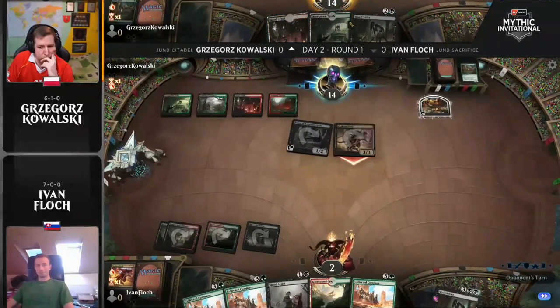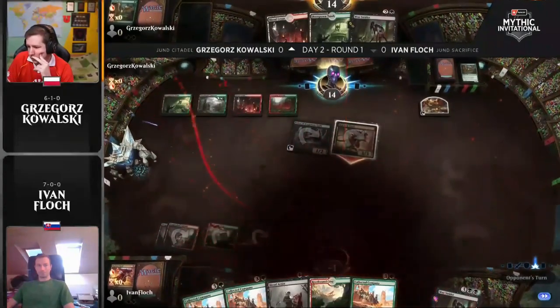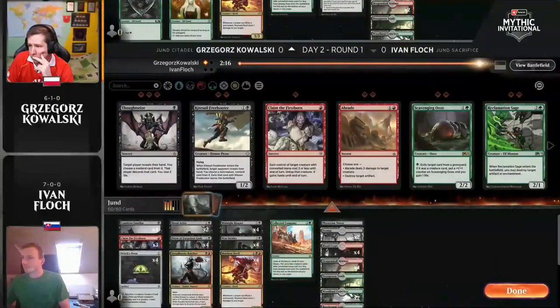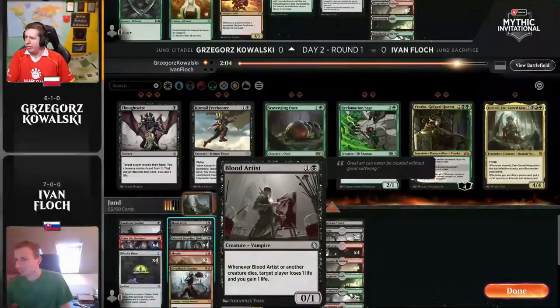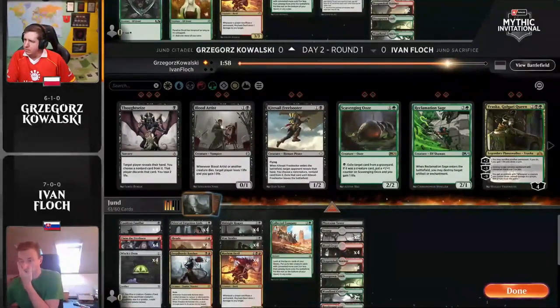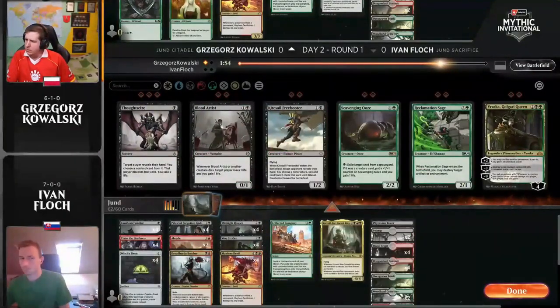Just a lightning start from Kowalski there. And Yvonne Floch had an insanely powerful hand — you really got to make sure you just don't die on the draw, and his hand just didn't really do that. Starting at turn three or starting with a Blood Artist on turn two usually isn't enough. Kowalski had the better start: had the Goose, had the sacrifice triggers off of that and the food, had the Priest, which is just so incredibly powerful. We're going to see some removal brought in now for creatures such as that and also the Mayhem Devil.